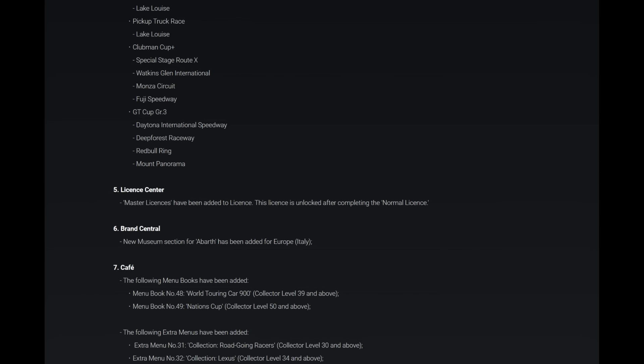Moving on, number five: the License Center. Master licenses have been added to the license center. This license is unlocked after completing the normal license.